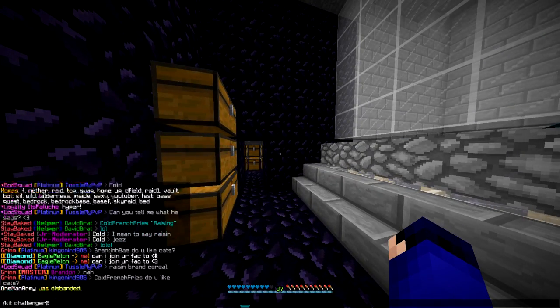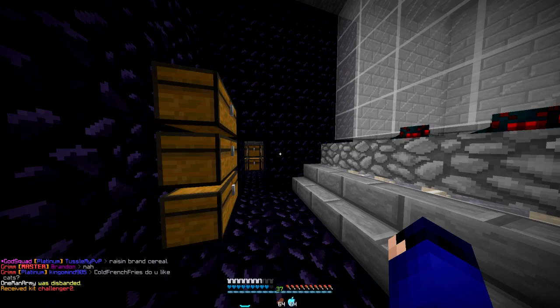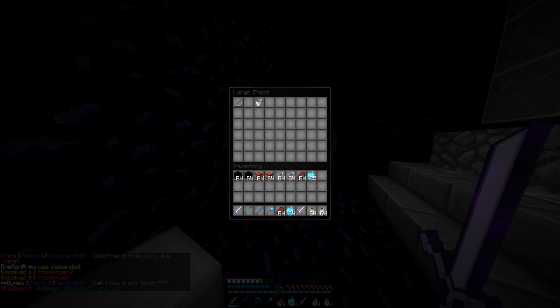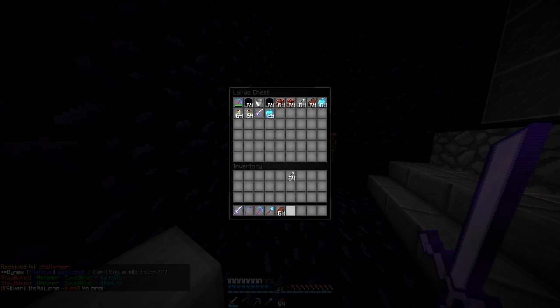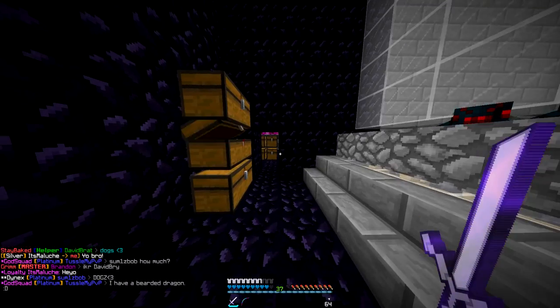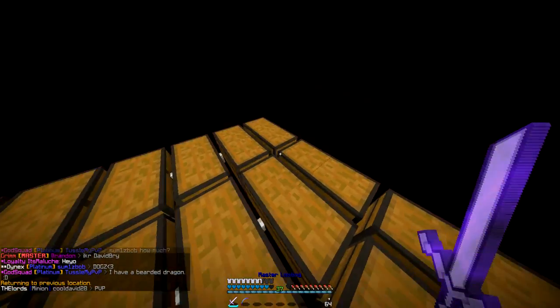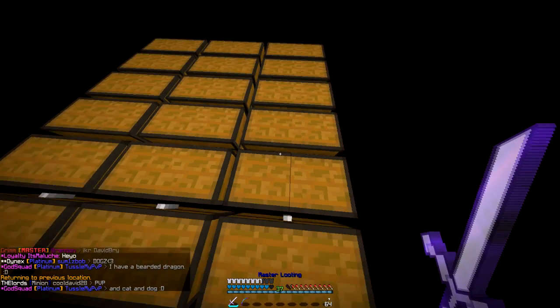I'm just gonna get Challenger gear up here. I haven't played Factions in a while. He tp'd me right to the base so I can just walk in there and loot everything. It's all unclaimed, so GG on that part. I had to negotiate with him - it cost like 200k.